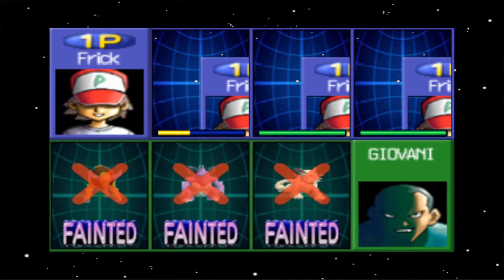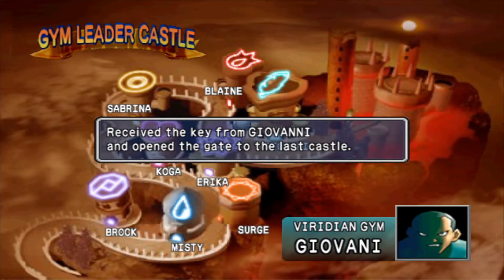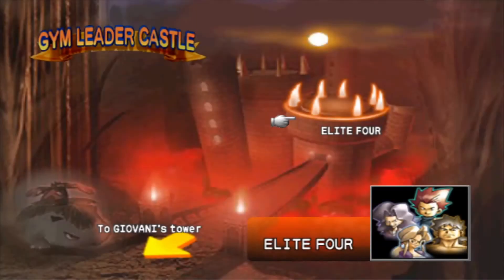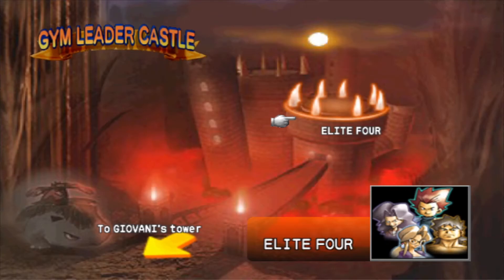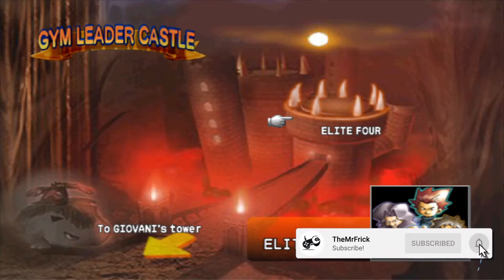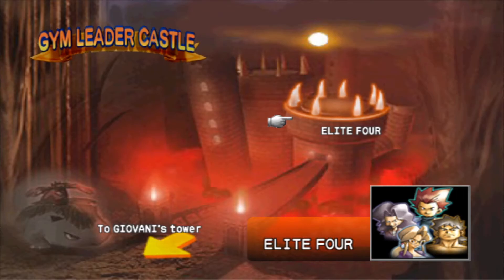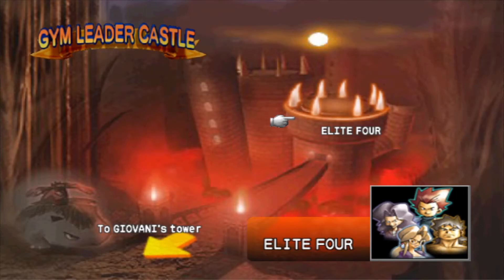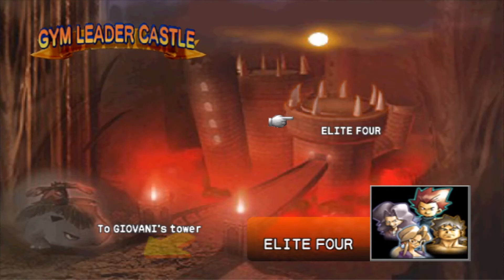All that's left now is the Elite Four and then the rival for the gym leader challenge, then we get to go into the Pokecups. We received the key from Giovanni to open the gate to the last castle which has the Elite Four. We beat the Elite Four in our randomized playthrough but that was mostly because they had a bunch of starter Pokemon and stuff like Caterpie and Kakuna.